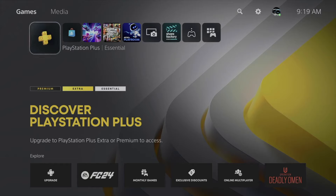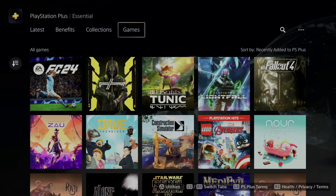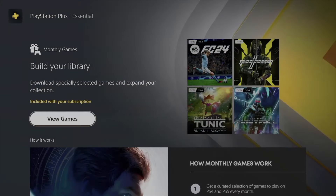Hey guys, in today's video I'm taking a look at your PlayStation Plus. Let's get started. Go right into your first tab — it's going to be PlayStation Plus. Then from here, scroll down just a little bit and you're going to see Benefits and then Games. Don't go into Games right now; it's better to just go into Benefits, and then from here go into Monthly Games.